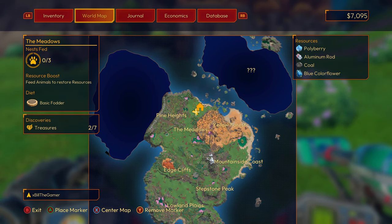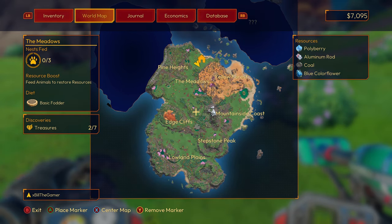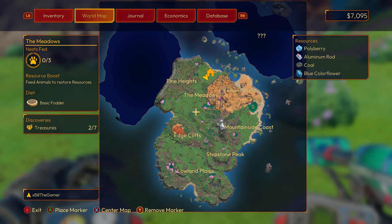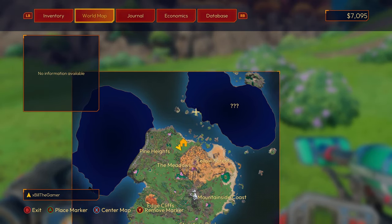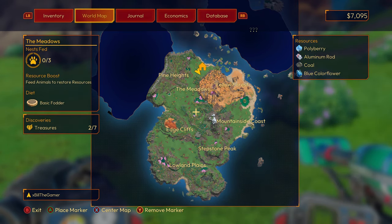If we have a look at the world map, the next tip is to explore. Exploration in this game is going to be your best friend next to farming. We have every single region in the game unlocked besides the top right. Through exploration you're going to find a lot of new resources and make so much progress, so do not neglect exploration.